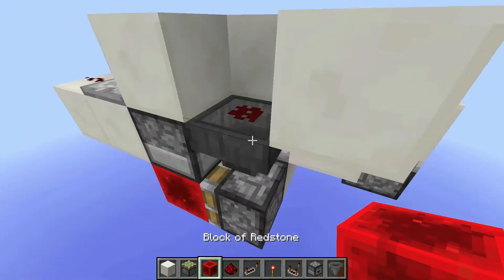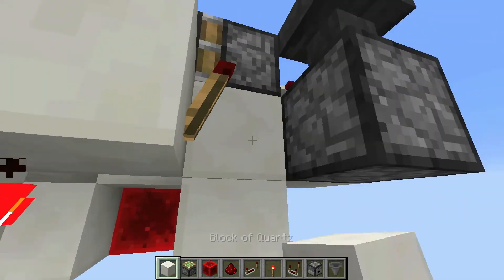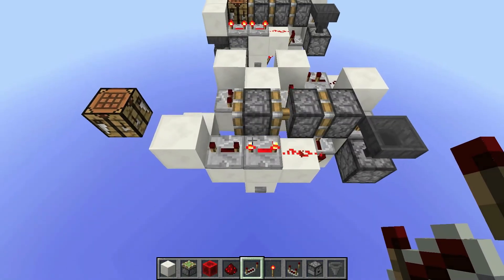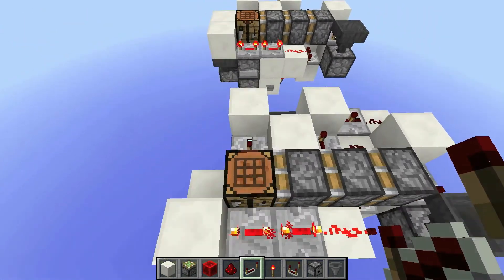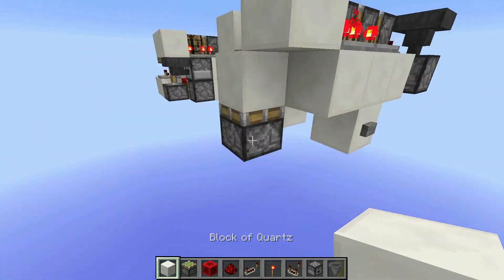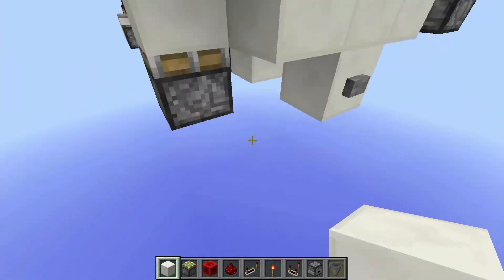Have a redstone block on a sticky piston right there. So if we were to place a repeater there, then this should work perfectly fine — just like that. Grabbing it is fine, retracting is fine. So all we have to do is power this piston and unpower it when the triple piston extender is activating.